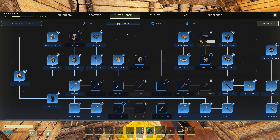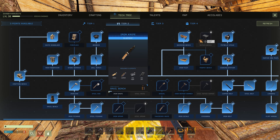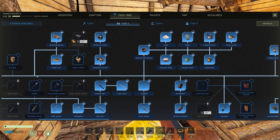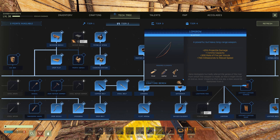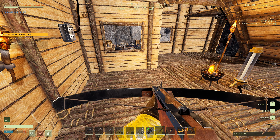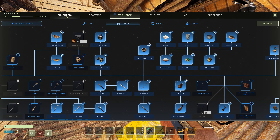Now if we compare that with a tier two bow — just a little comparison — the tier two bow gives a 25% projectile damage boost. So keep that in mind. Let's talk about the ammo.